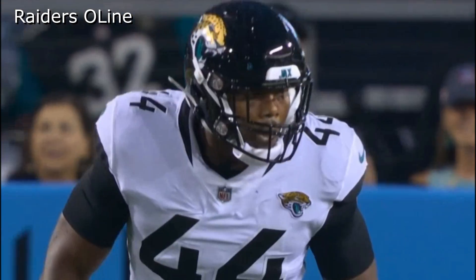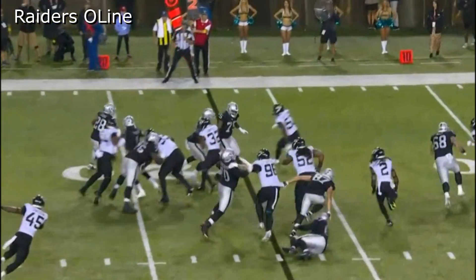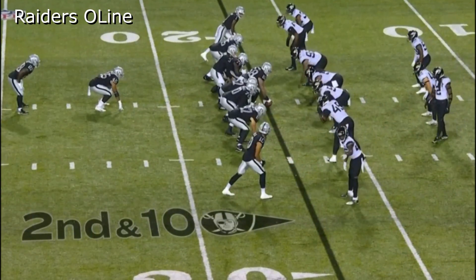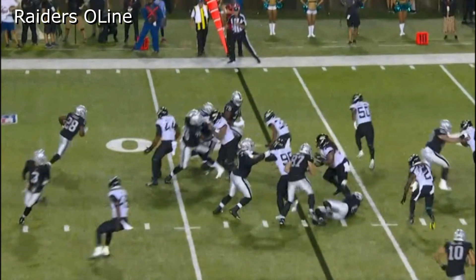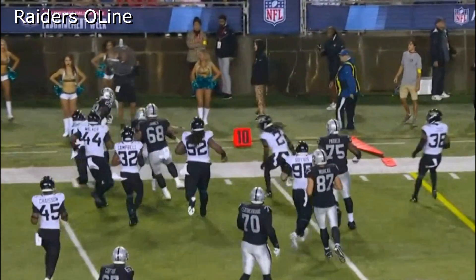I want you guys to check out the down block right here by the wide receiver on Trayvon Walker — that's such a great block. I think it's Tyrone Johnson going to block down; they're going to get Brian Parker out in space. This is a toss play to the left using a wide zone type blocking scheme, though it's not technically a wide zone. Parker and the fullback both take the same guy — one should have gotten out to number 50, and that's the guy that ends up almost making the play.